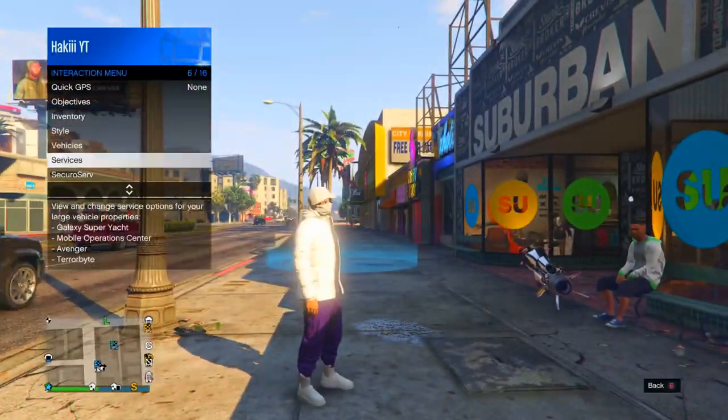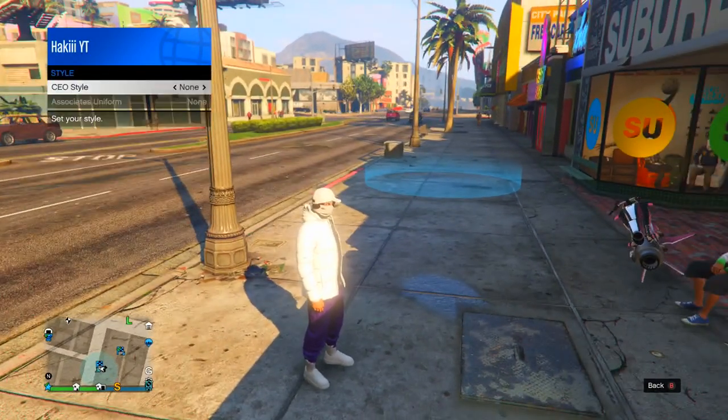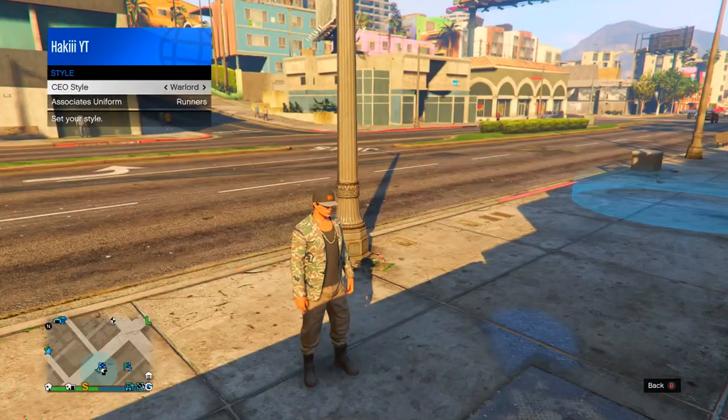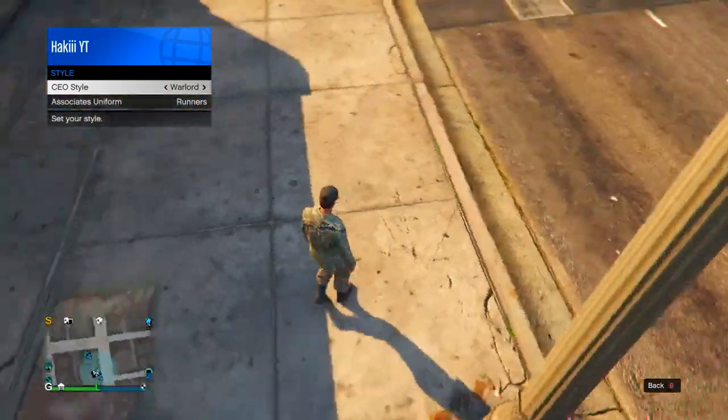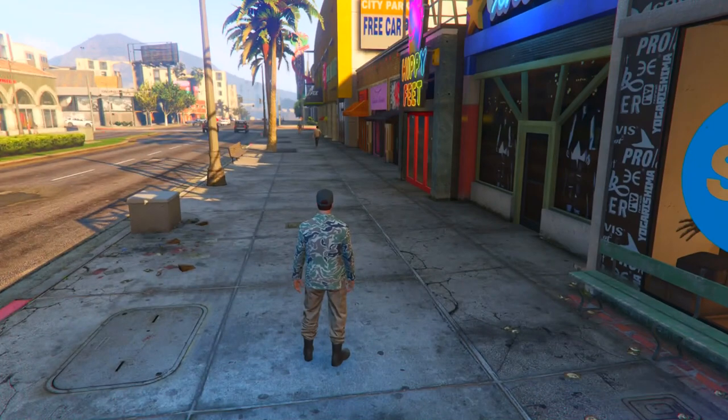Pull up the interaction menu and become a CEO, then go into management, go into style, and select the outfit called Warlord. As you can see, it's the outfit that has the tan joggers which we want. Go into this job and press right on the d-pad to start it.